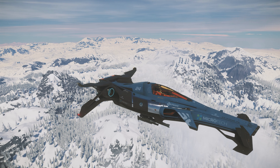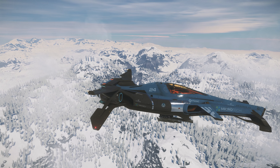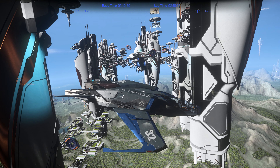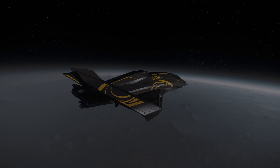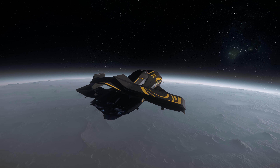Next we'll look at the racecar style MISC Razor, with its sleek aerodynamic angles. Then we'll examine the Consolidated Outland Mustang Gamma, going big with its 3 main thrusters. And finally, the sleek lines of the Origin 350R, for going fast, in comfort.